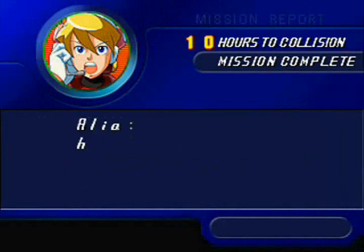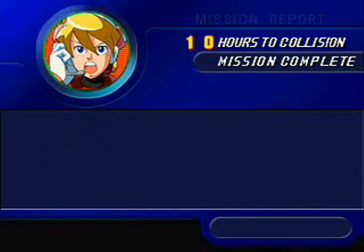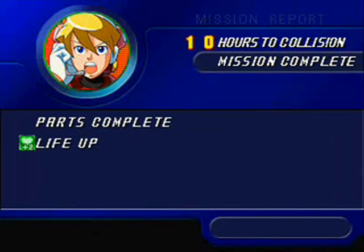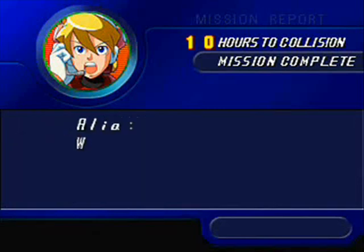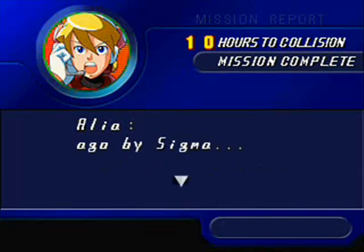By defeating Dark Dizzy, both Mega Man X and Zero get the exact same ability — go figure, crazy concept. They get the Darkhold. Darkhold is like the Flashstopper of Mega Man 2. It stops time and stops the enemies from moving and all that jazz.